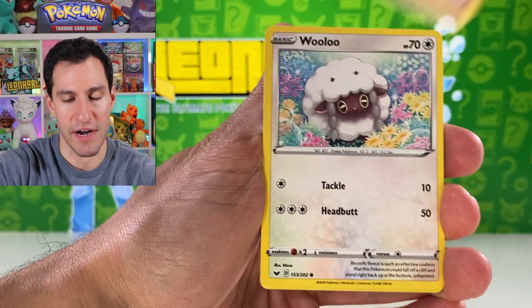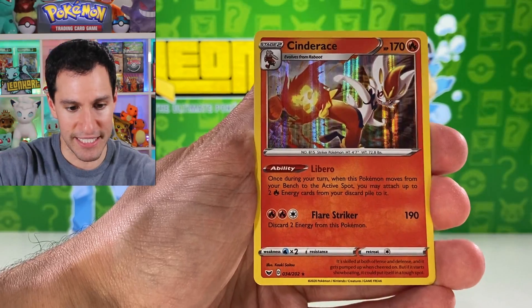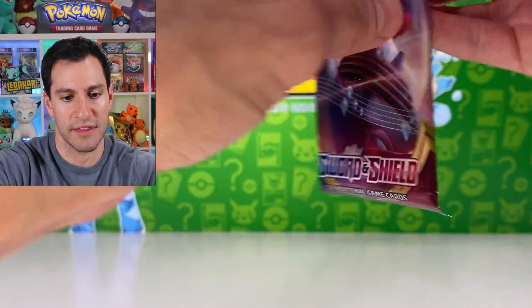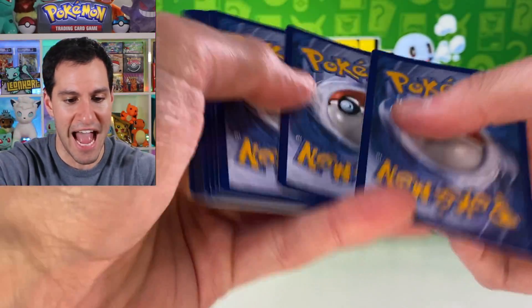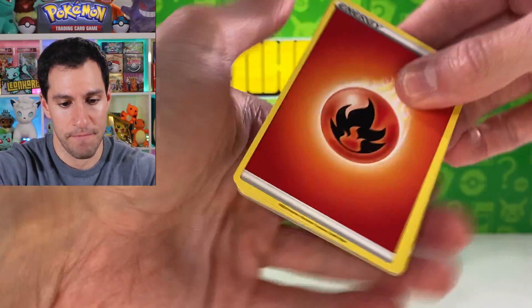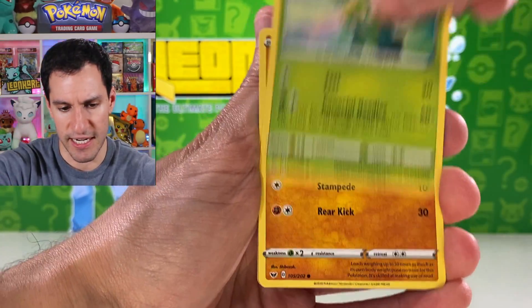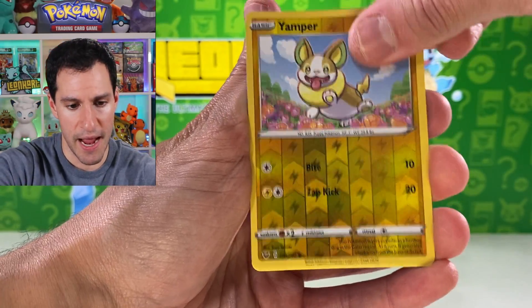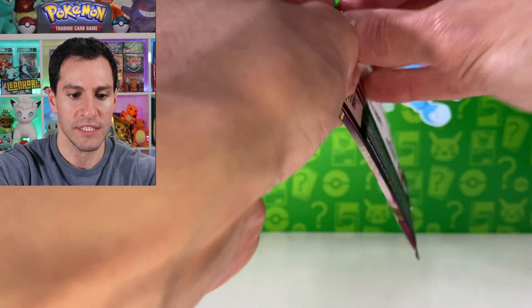Overall though we've done pretty well with the pulls, so I'm very very happy. Wooloo, Joltik, Salandit, Claydol, Cinderace, and Cinderace's evil brother Tim. Got a little holo with that one — not too bad at all. Fighting energy. Mudbray, Ponyta, Scorbunny, Yamper, Rillaboom — very very nice.